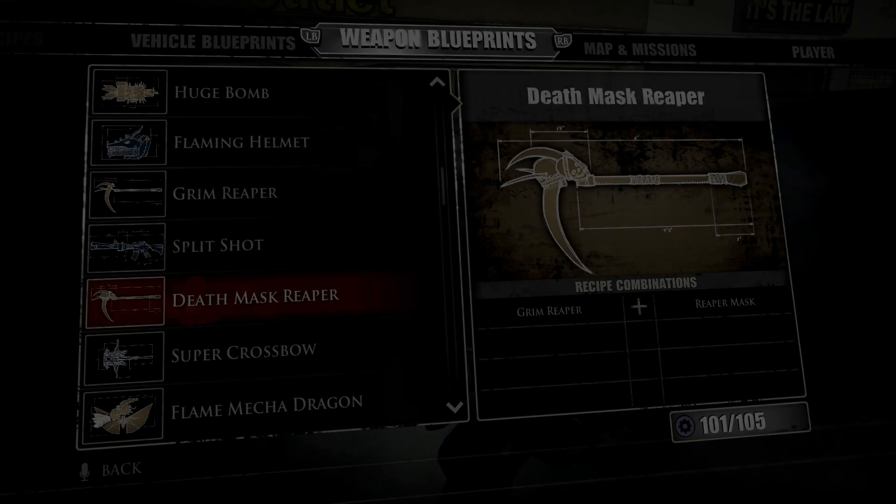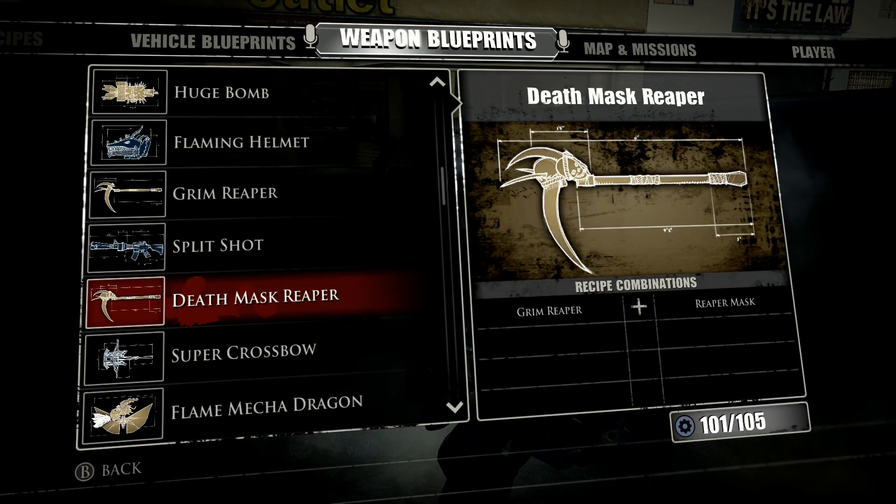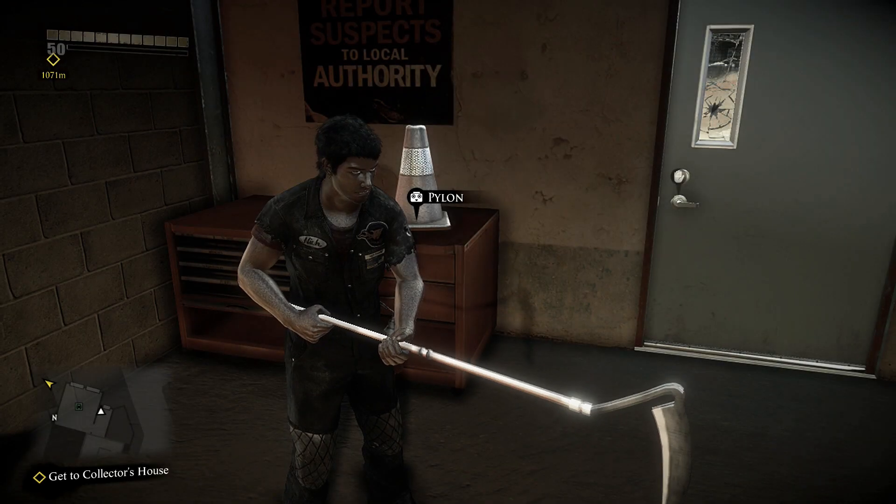Hi everybody, Shadrack here and for this super combo weapon video, this is the third evolution of the Grin Reaper — it is the Death Mask Reaper. Basically it is a combination of the Grin Reaper with the Reaper mask. We're dropping the gasoline canister and replacing it with a Reaper mask to get our finished product.